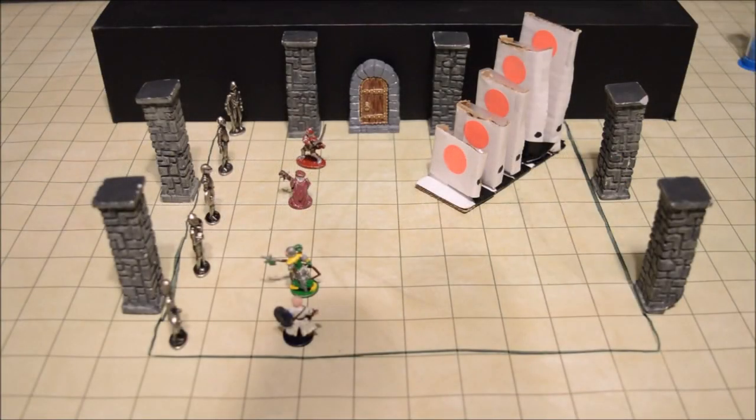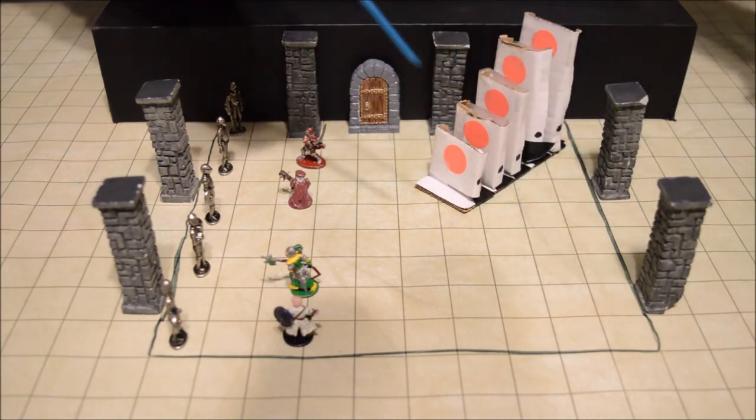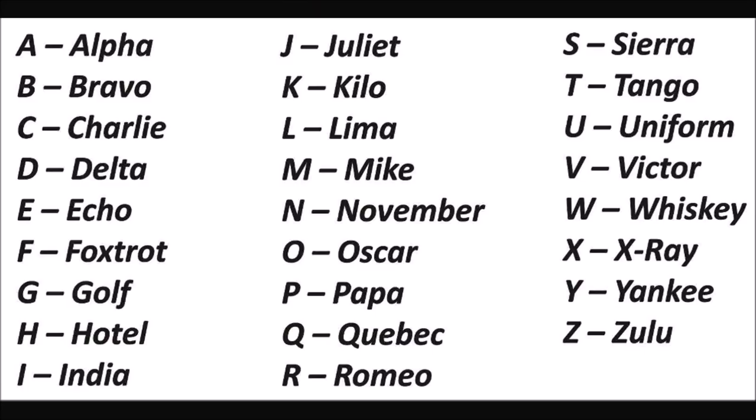If you have some military experience or are familiar with the phonetic alphabet, then that puzzle might have been easy for you. Now if you are a GM running this puzzle and your players are not prior military and you believe they do not have experience with the phonetic alphabet, then before we set our timer out there, I would probably also give them the phonetic alphabet — and we can have it written along this wall here. So we've got Alpha, Bravo, Charlie, Delta, Echo, Foxtrot...